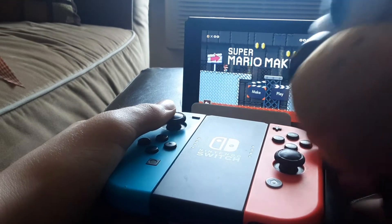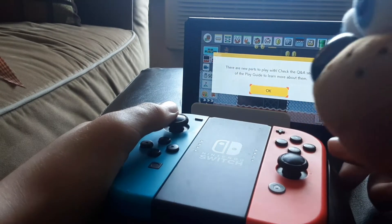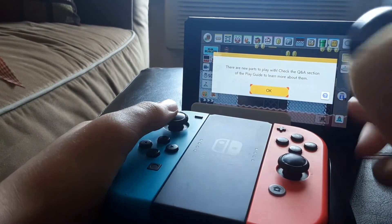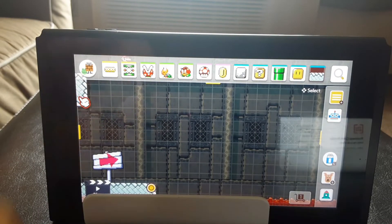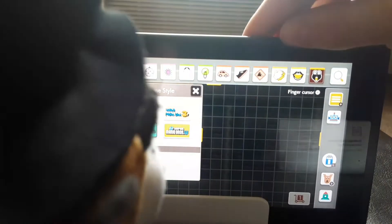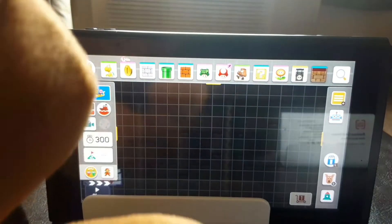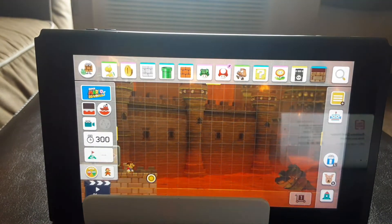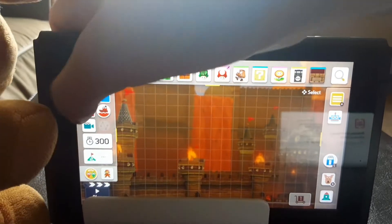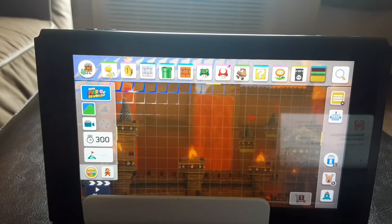Should I make or play? Let's go with make — yeah, make a level. There are new parts to play with, check the Q&A section. Blah blah blah, whatever. What game style should we pick? We'll go with 3D World. Changes game — okay, start. Let's go with the ground — yeah, the ground, that seems nice.